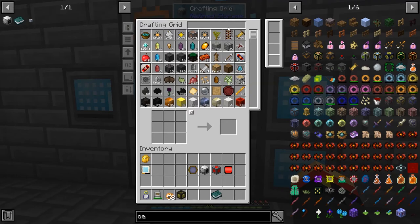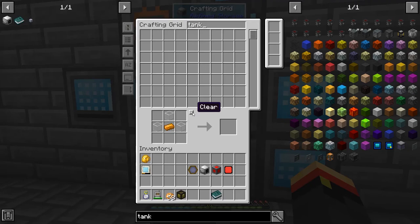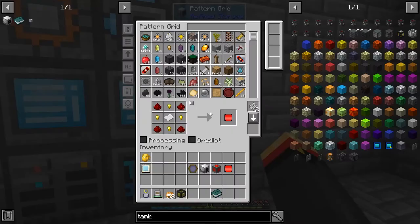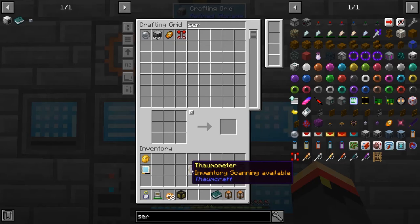We would definitely need some kind of tank for the two things. What kind of tanks do we have? Can we get some more of these guys? Let's get a couple of these redstone servos. Okay, I want two of these tanks. There we go. So, we scanned you.